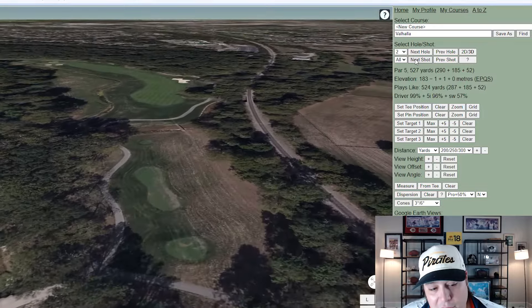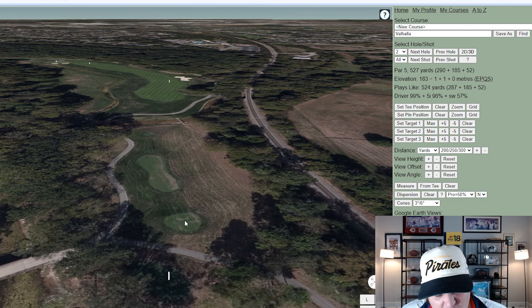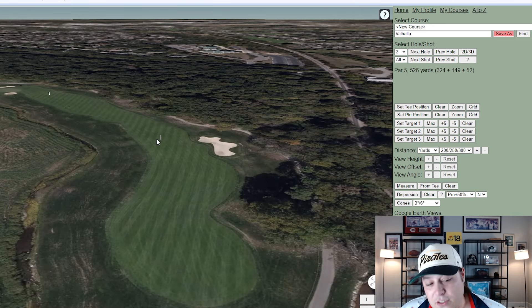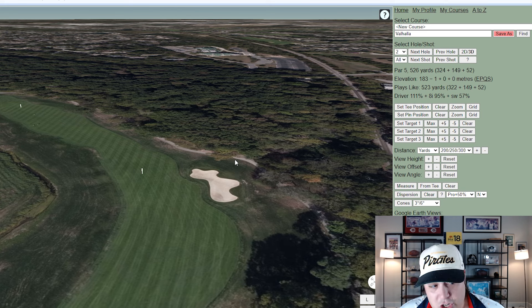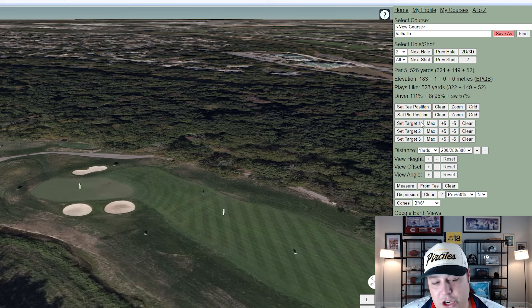Hole two is listed as a par five but will play as a par four, so target off the tee will be more aggressive. There's a creek to the left — all lost ball over there — and missing to the other side adds a longer shot into the green potentially bringing dense forest into play. A converted par five is always tricky, especially as your second hole with potentially 200-plus yards into the green.